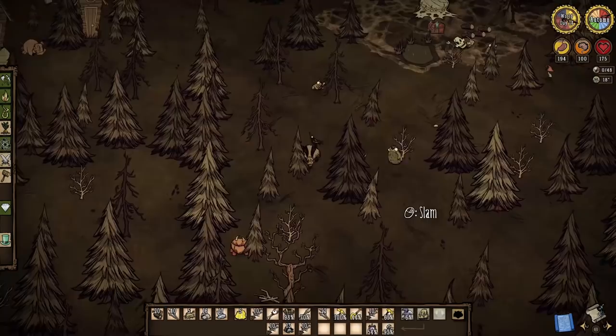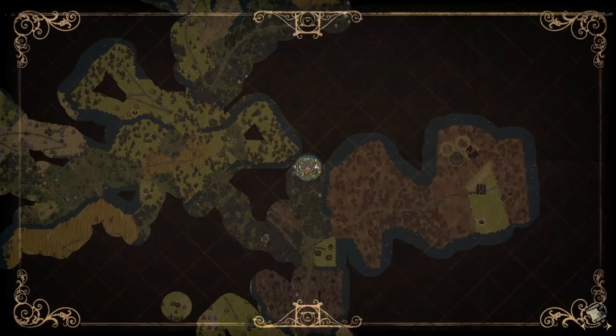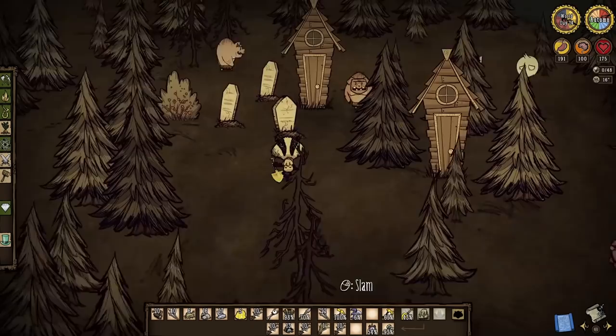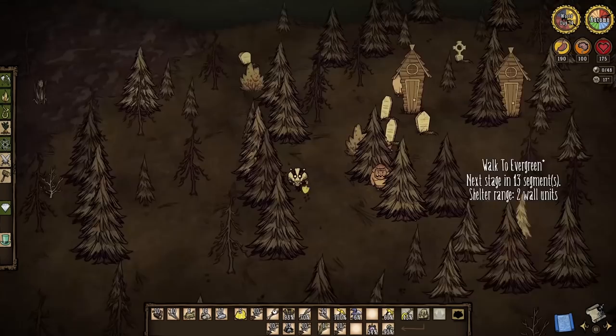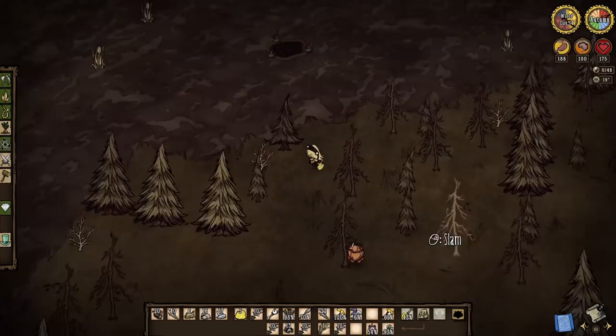In my quest for more, guess what I found? This is actually very close to the base. But yes, folks, I need more resources. The base is coming together very, very quickly. This is interesting — is this where the chest was supposed to spawn? Why is this so odd with these headstones and everything? I think that might be a set piece I'm unaware about. But this should be one of the last trips I need. I just need a lot more grass tufts and then we're going home.